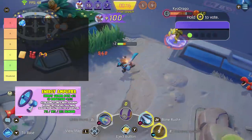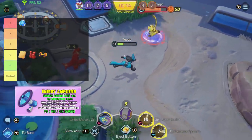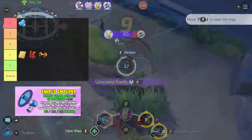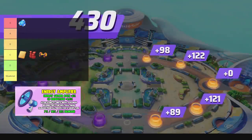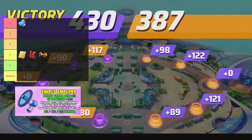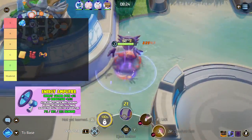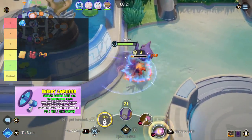Next is Energy Amplifier. After using your Unite move, deal increased damage for a short time. This item is like Buddy Barrier in that it only affects you during your Unite move. It gives you a huge increase in damage and I find this item pairs really nicely with Buddy Barrier on some Pokemon — it can give you a lot of damage to wipe out the team while Buddy Barrier gives you the survivability. For me, this item is in A tier.